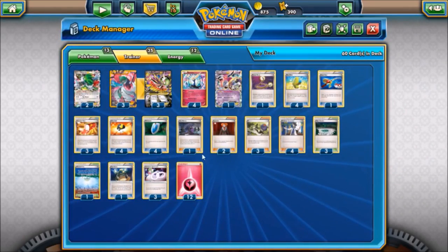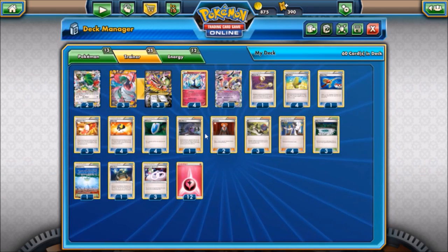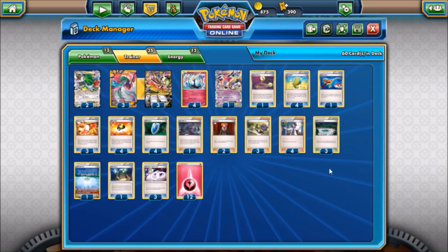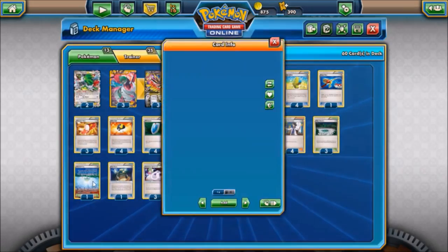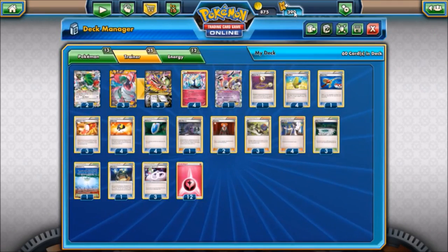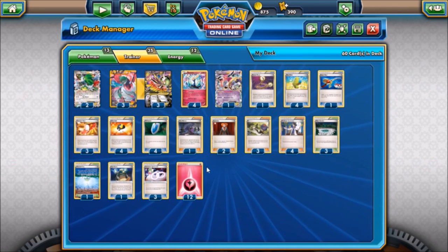We have four Ultra Ball and four VS Seeker - pretty much the norm for just about every deck nowadays. For supporters we've got four Sycamore, three N, two Lysandre, and one Hex Maniac - a little pyramid line I've been working with in some of my lists. For stadiums we have a three-one split with Fairy Garden, which gives us free retreat on all of our Pokemon that have fairy energy attached, which is why we don't need Float Stone, and then one Parallel City in case we run up against Mega Rayquaza.